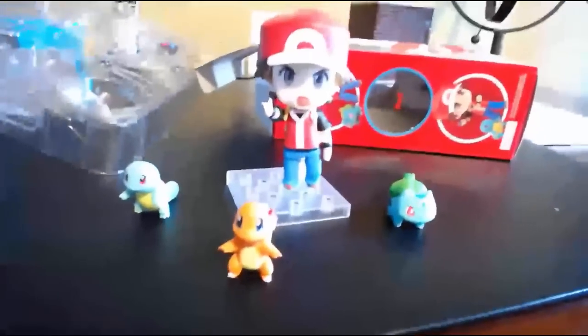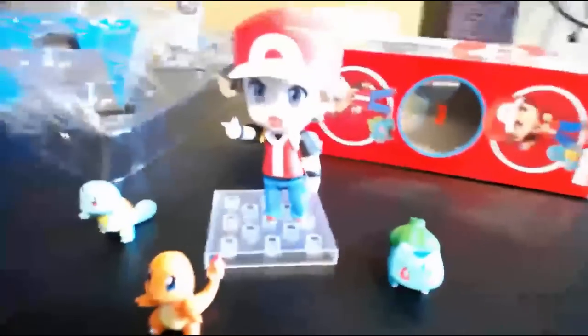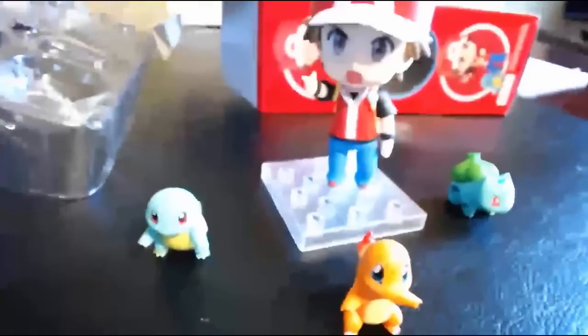Now as you can tell, we have Trainer Red all set up in his position, telling his Pokemon what move to do. This is what you're basically going to be getting with the Trainer Red Nendoroid figure. I definitely recommend it — for all you collectibles fans out there, you definitely get a good product out of this. It looks really great. Let's get a close-up shot — head to toe of Red with Charmander, Squirtle, and Bulbasaur.